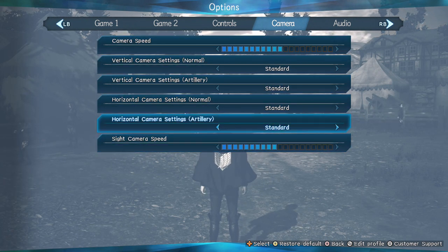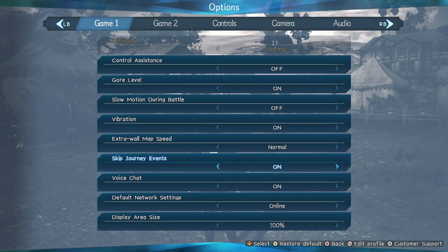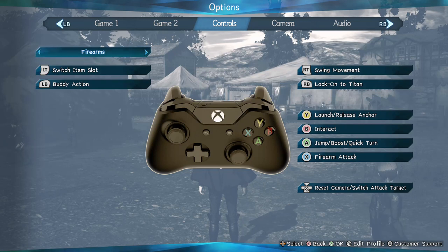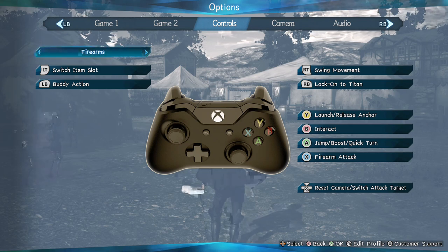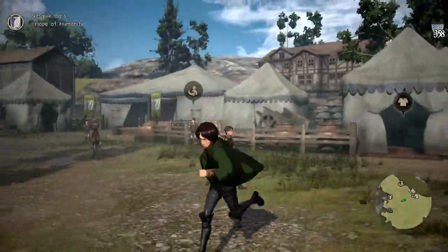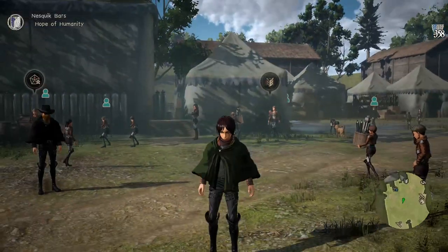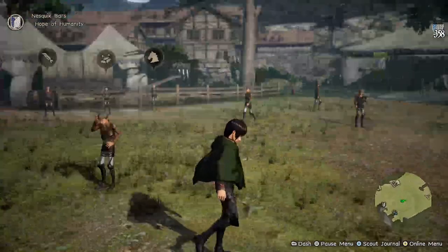Camera speed and all that is up to you - I have mine slightly higher than default. Audio is really up to you too. So the big things I would change are: turn off slow motion, and change the controls so that swing is on right trigger and attack is X - or square on PlayStation. Put those on and it makes the game so much easier and you can do a lot more. If you have any questions let me know and we'll discuss a different topic next time. That's really all just for settings.